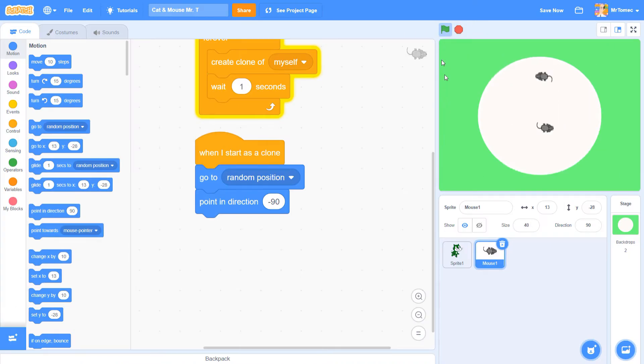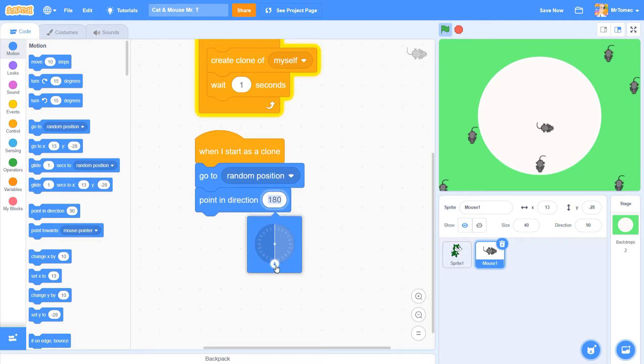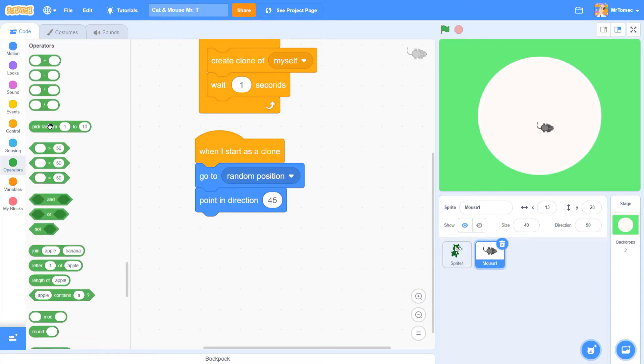Our arrow is pointing to the left now and when we hit start you can see all the new mice being created are facing to the left. You can play with this spinner and get the new mice facing any direction you want, but we're still stuck with all our mice moving in the same direction. What I really want is to have the computer pick a random number — basically roll an invisible dice so that every time a new mouse is cloned the computer picks a new direction for it. Scratch has a built-in random number generator which you can find under the green operator blocks.